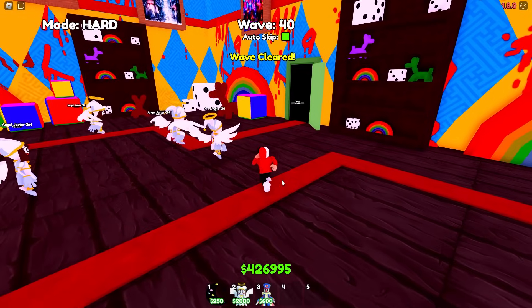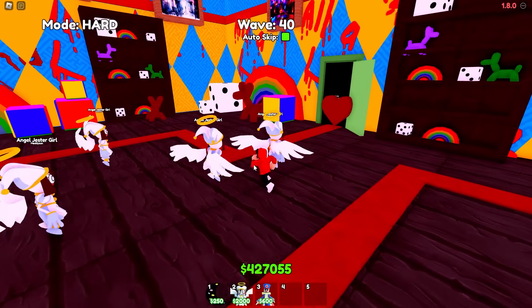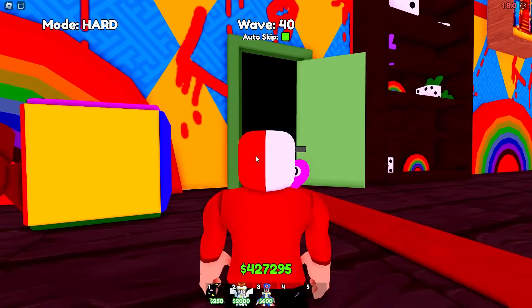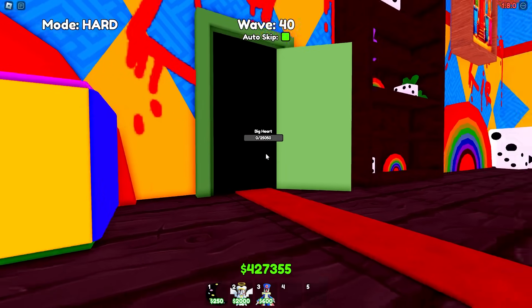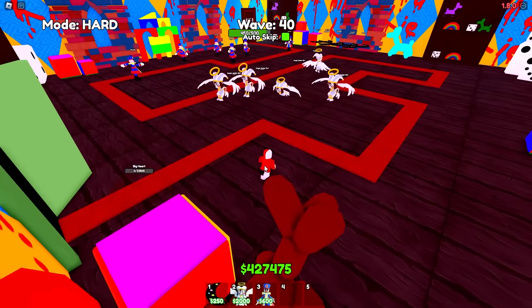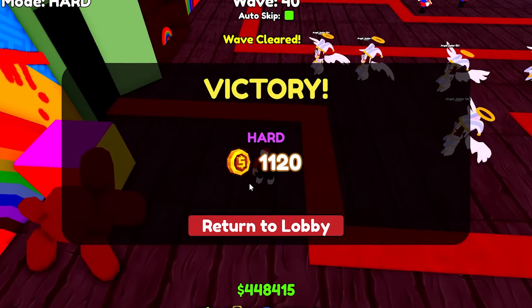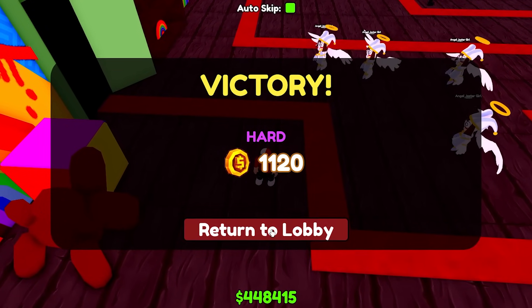Them stats are stupid. We're at 40 — I believe this is the last one on hard mode. Is it 40 or 50? I think it's 40. Let's just observe how easy wave 40 on hard mode will be, because there's only actually three of them doing any work — the fourth one might chime in. Oh, here we go — this is the final boss. And that was too fast. We've beat hard mode. Got some coins. Boom.